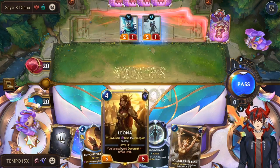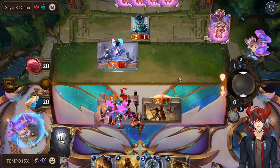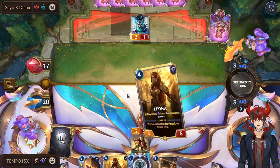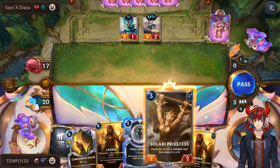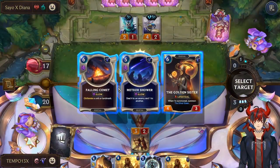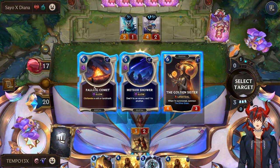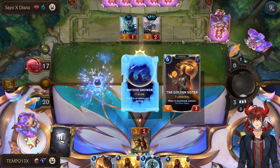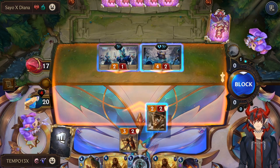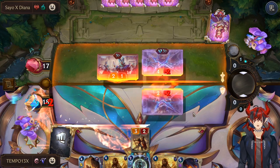We can play Solari Priestess on 3 and Leona on 4, and that will be Leona leveled. I'm going to swim with both. We're going to try to keep board pressure by playing our units and doing good attacks and blocks. So invoking allows us to get premium units or removal, both of which are pretty good. I think removal might be better for us — maybe Falling Comet so we can deal with their champions. And we can also double block this. Actually, let's just block here. I don't mind taking 2 damage, because I want to stun it with Leona.